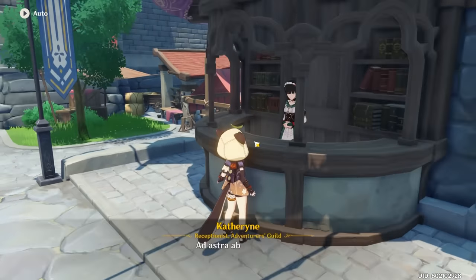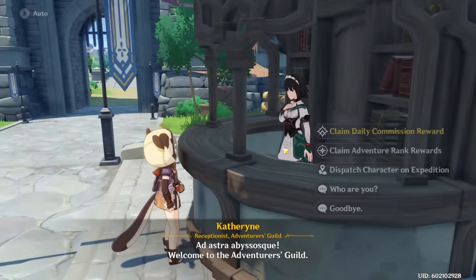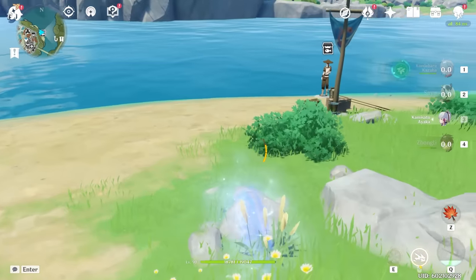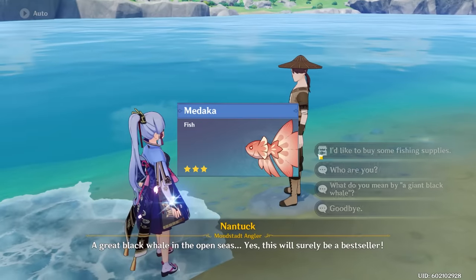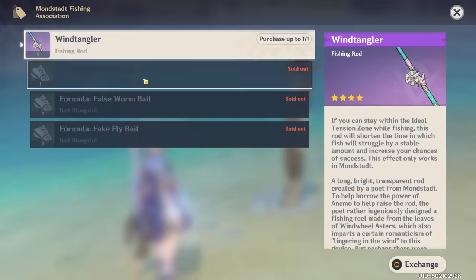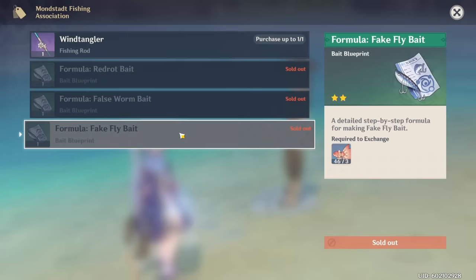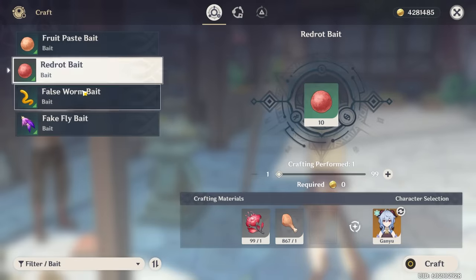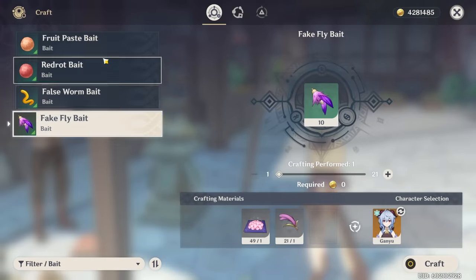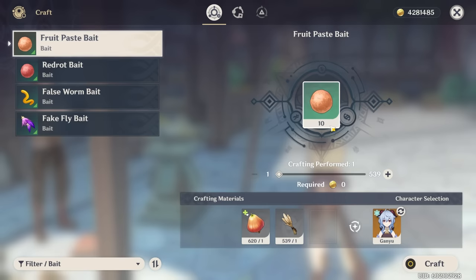The first thing you need to do is talk to Mondstadt Catherine and finish the fishing tutorial. After that, catch 9 medakas to unlock all types of bait, which you purchase from this guy. I highly recommend making a couple hundred of each type of bait, perhaps 300 of the fruit bait. Keep in mind that when you craft bait, you get 10 baits per craft, so crafting it 10 times gives you 100 baits.